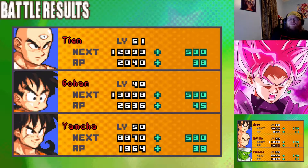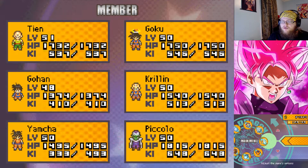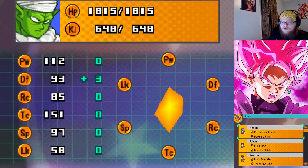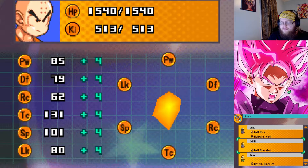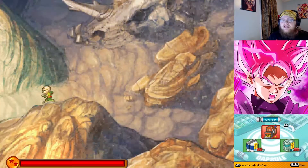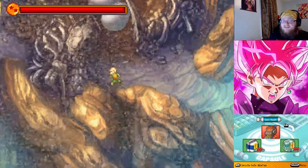He's at 51, so we'll switch Tien out and bring Piccolo in. We'll give him the Kami's Cape. Kami's Cape is almost broken, dude — like, I feel like it's too good. But I guess the requirement to get it, getting a thousand carrots, does take quite a bit of grinding. Though I didn't think it was that bad, if I'm being honest.